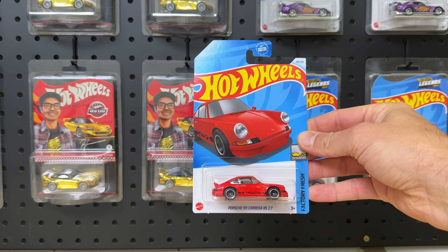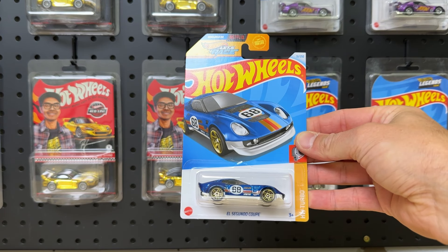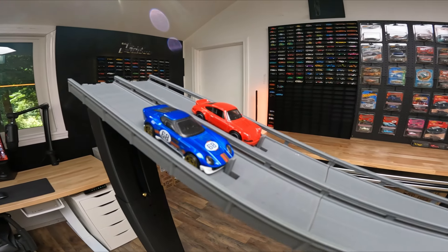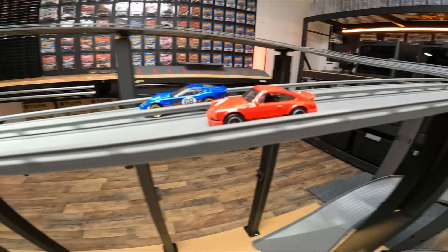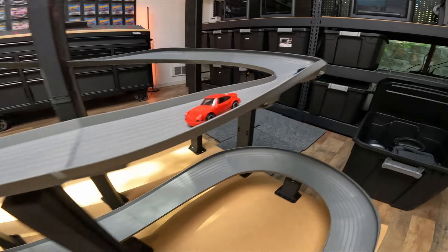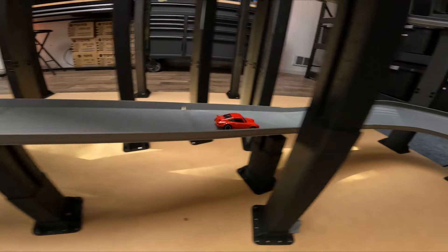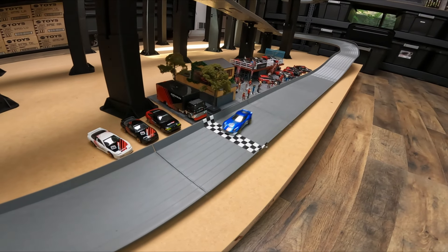Next up we have the Porsche 911 Carrera RS 2.7 in red racing against the El Segundo Coupe. Porsche out front early. El Segundo takes the inside because he has the inside lane advantage on lane number one. The Porsche has an advantage on lane number two, and they even out as they go over the jump. But the Porsche was faster and he will move on.